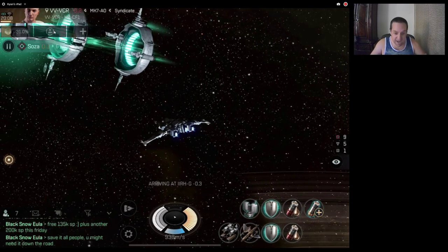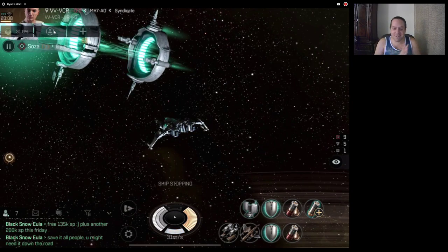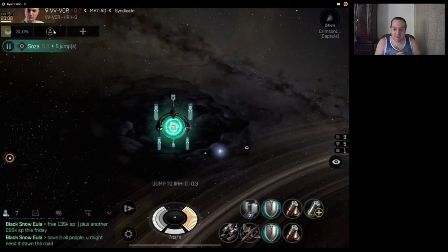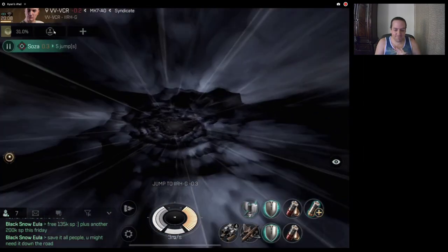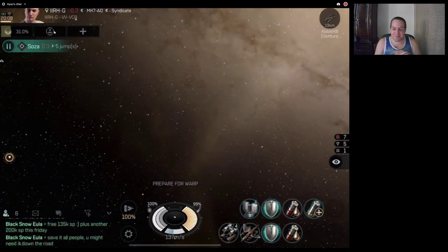I'm about six jumps out and I've never done this encounter before. I'm pretty sure there's some light elite frigs and maybe some battlecruisers on there, so I'll just have to see how it goes. Hopefully I don't die.